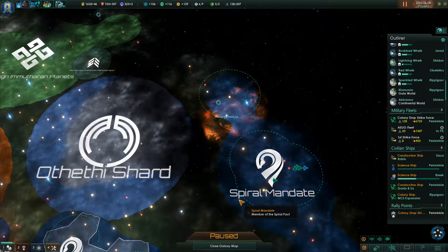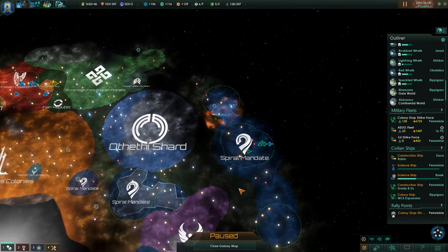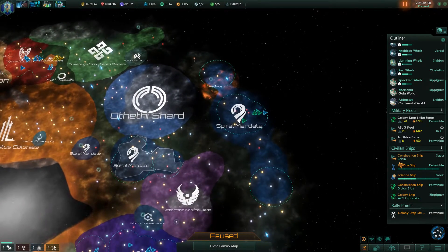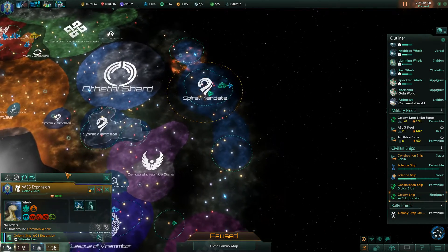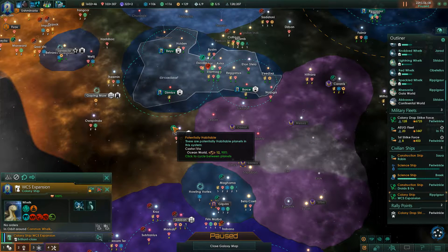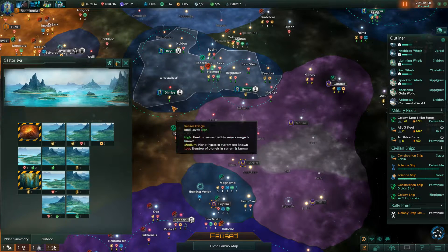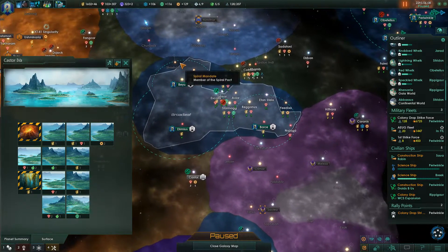Hello again, everyone. Welcome back to Stellaris. We're playing with the Leviathans DLC in the Hindline Patch, and let's get back into it. We've got a colony ship that has been built, and I believe we were going to colonize down here. It's not a huge world, but I can just pop it right into that sector right away.